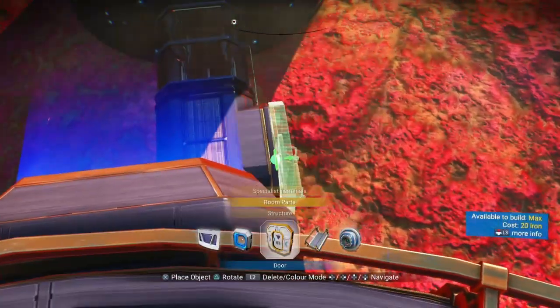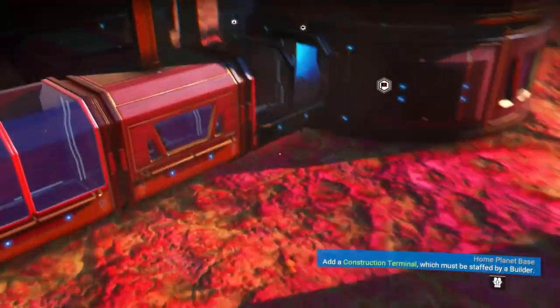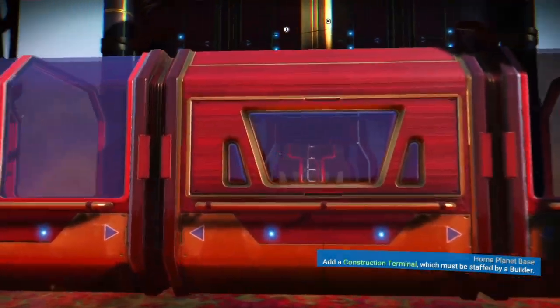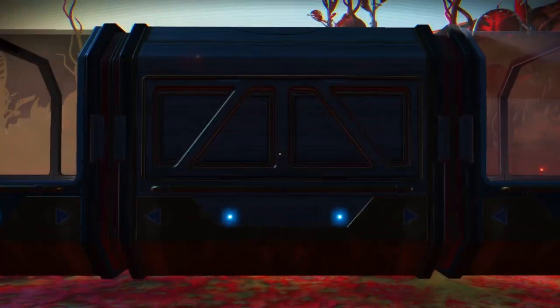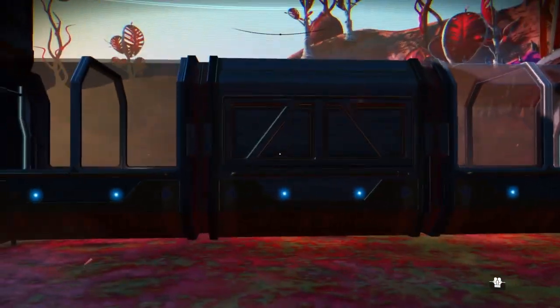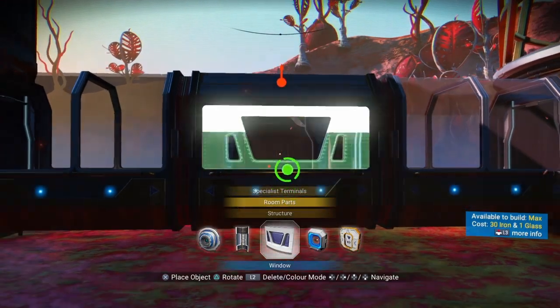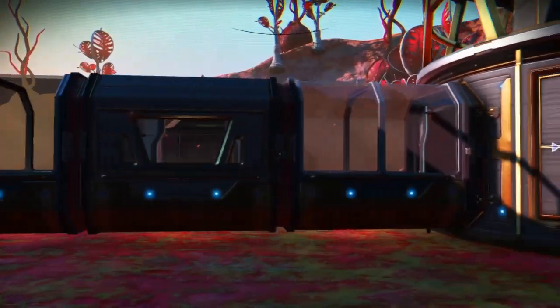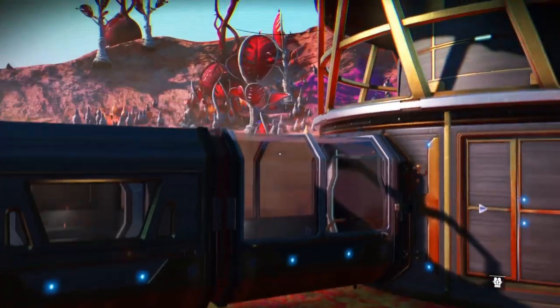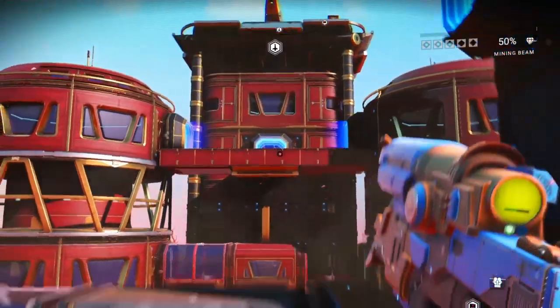I always like the halo doors for the walkways — it just seems more patio-esque. One cool thing I learned: this window here. When you do the T-corridor it doesn't have a window and there's no glass option, but I did discover that this window will work for it. I just learned that yesterday when I was building this base, so take that home.